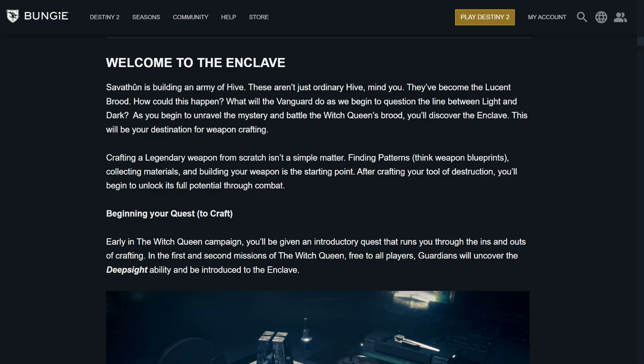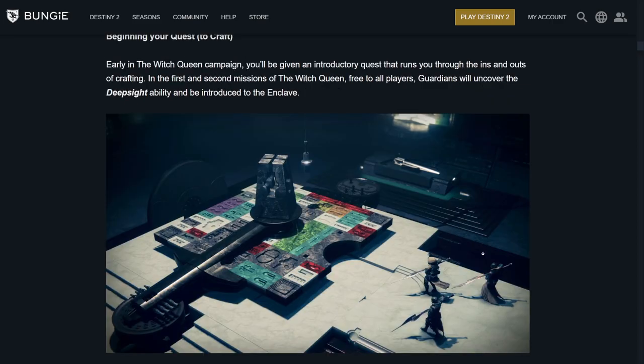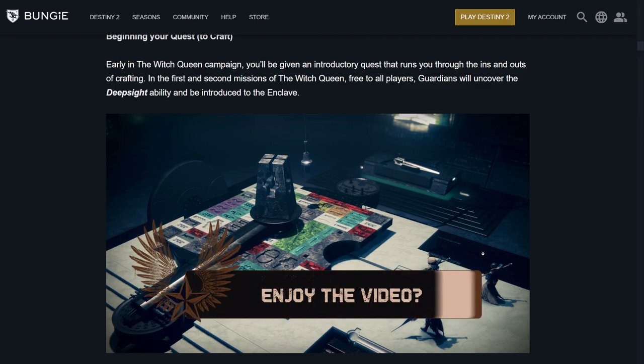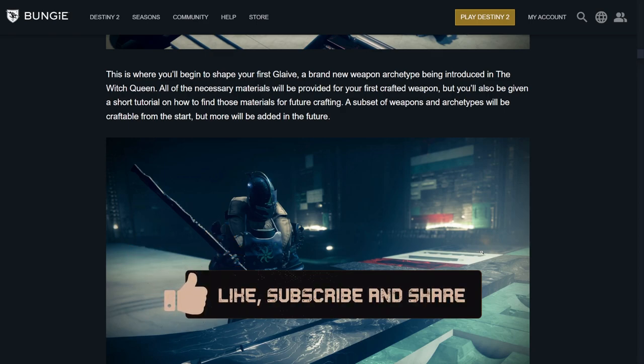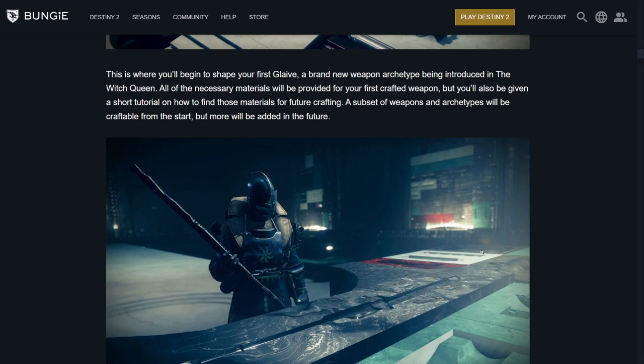Let's start with the Enclave. Crafting a legendary weapon from scratch isn't a simple matter. Think weapon blueprints — fighting patterns. Collecting materials and building your weapon is the starting point. After crafting your tool of destruction, you'll be able to unlock its full potential through combat. In the first and second missions of Witch Queen, free to all players, Guardians will uncover the Deep Sight ability. Then we're going to the Enclave — they're going to start us off with a glaive. All the necessary materials are provided for the initial craft and a short tutorial on the loop. We have set weapons and archetypes from the start, with more to be added in the future.